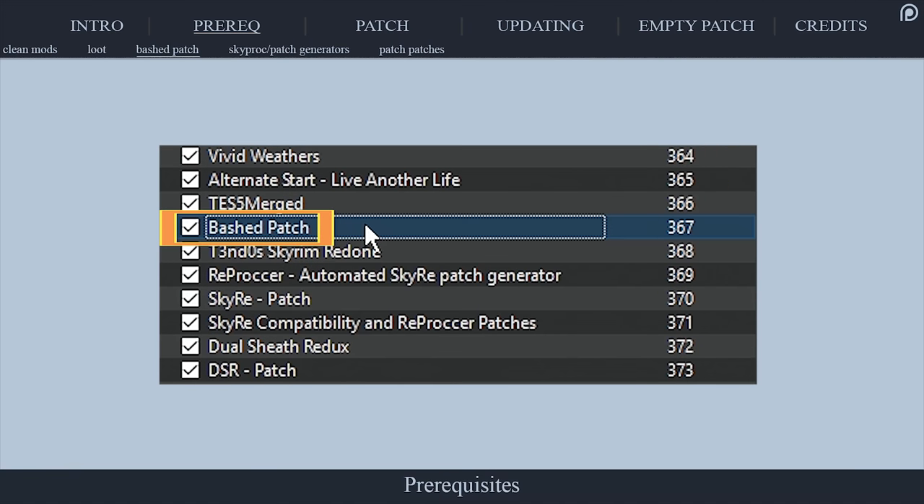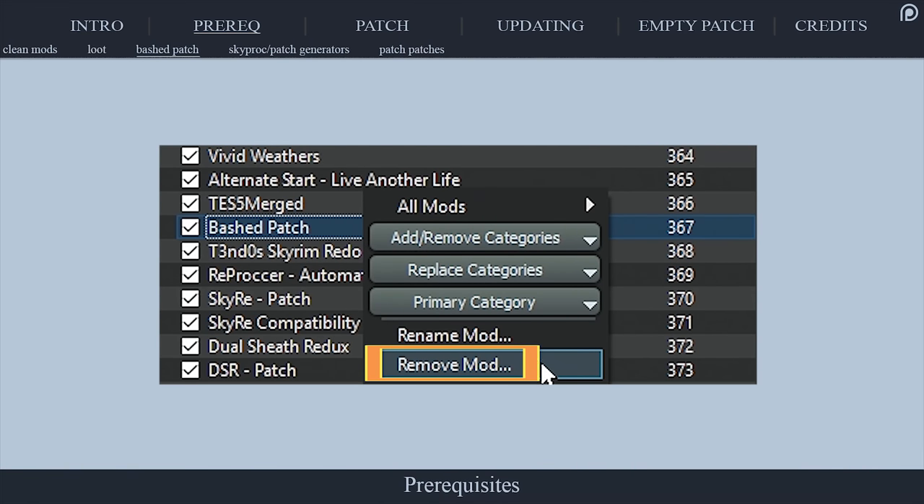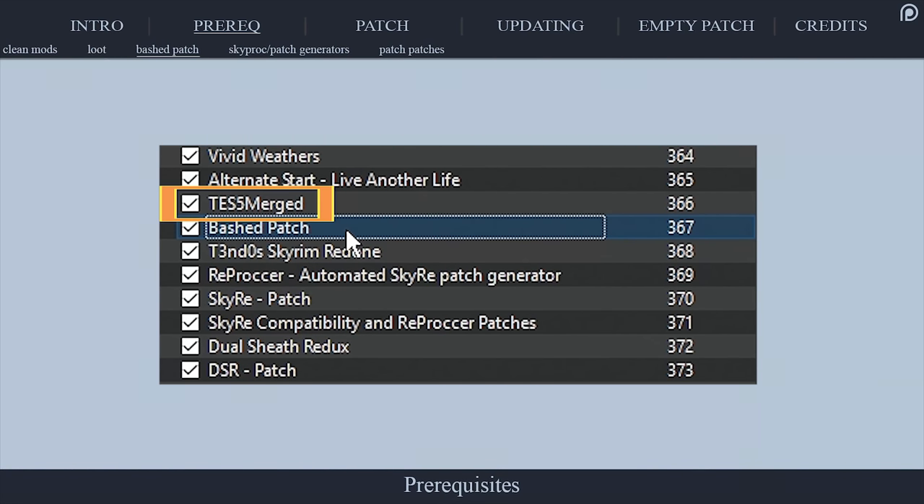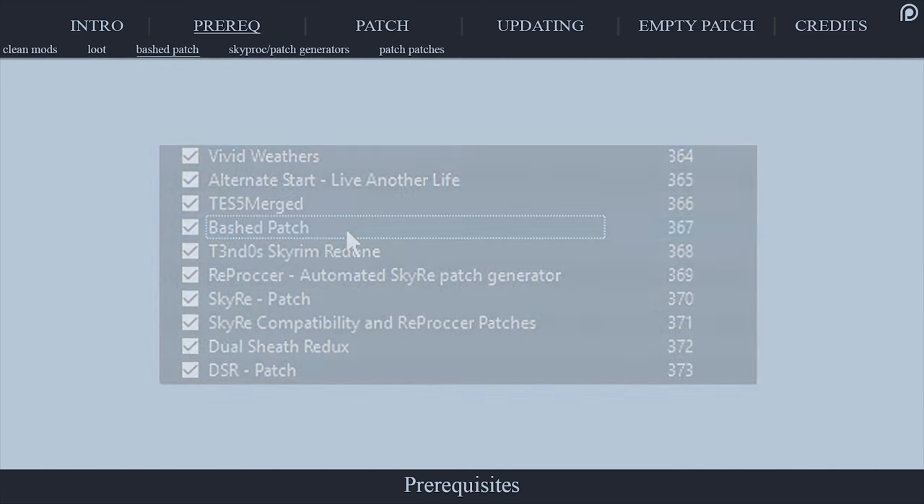If you already have a bashed patch, delete it. After this tutorial is finished, create a new bashed patch and place it directly beneath — higher in priority than — this merged patch. When you create your bashed patch, keep the merged patch activated.